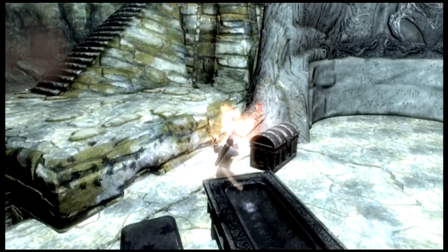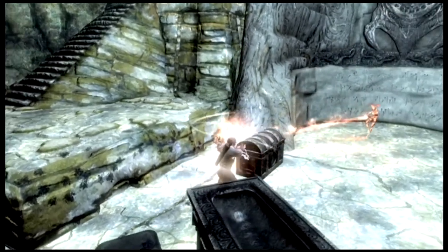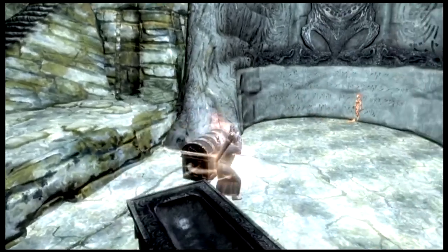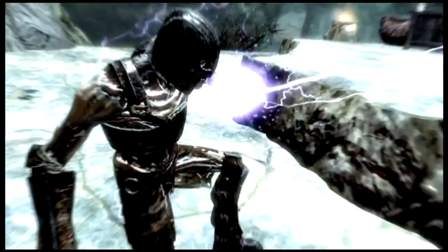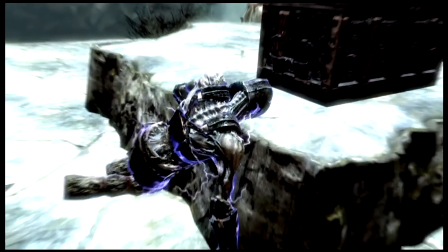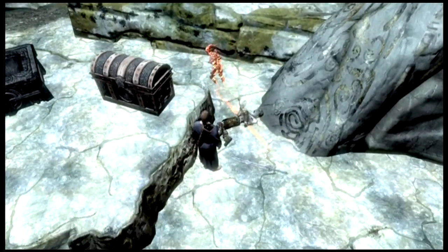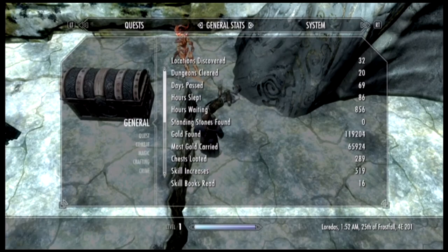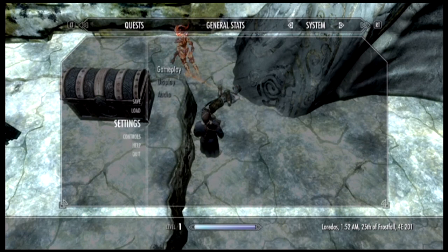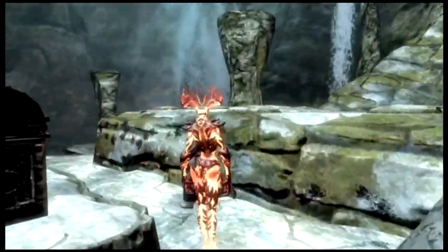Even though I'm level one, I'm going to try avoiding all close-range combat because as a level one I have a hundred health. That's why I'm trying to avoid getting too close to this bastard with the sword. Normally this fight lasts a lot longer, but I had Secret of Arcana with me — the power of Hermaeus Mora has blessed me. I'm still on legendary, and now I'm going to head to Whiterun to continue my quest to defeat Alduin.